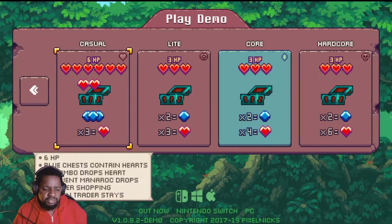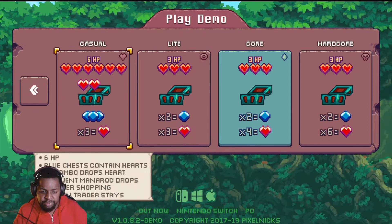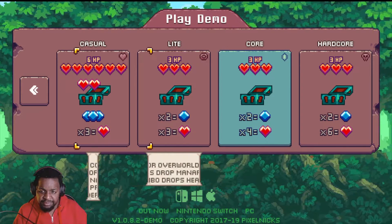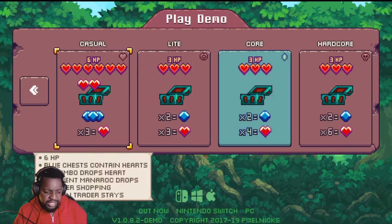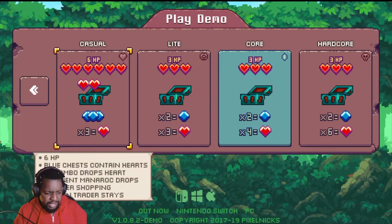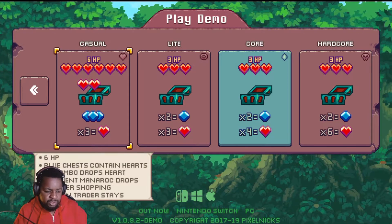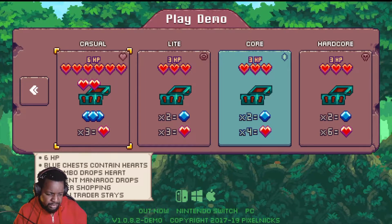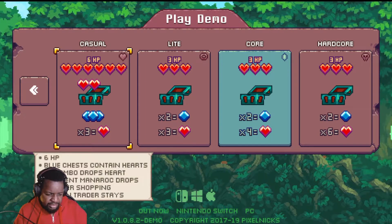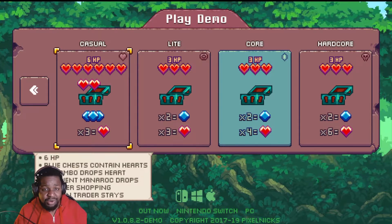Okay, so this is the demo mode — when I buy it I'll get some different stuff. So I have six lives. Blue chest contains hearts and 3x combos drop hearts. So combos three times drop hearts. Frequent menorah drops cheaper shopping and the toucan trader stays. I have no idea what this is, but let's go in.